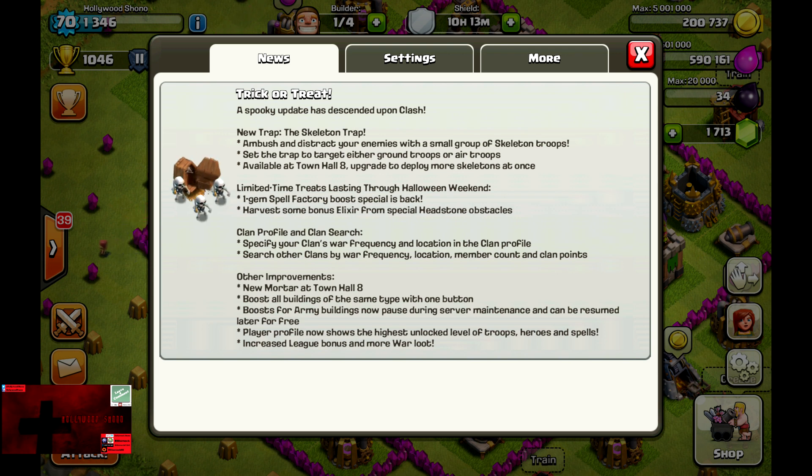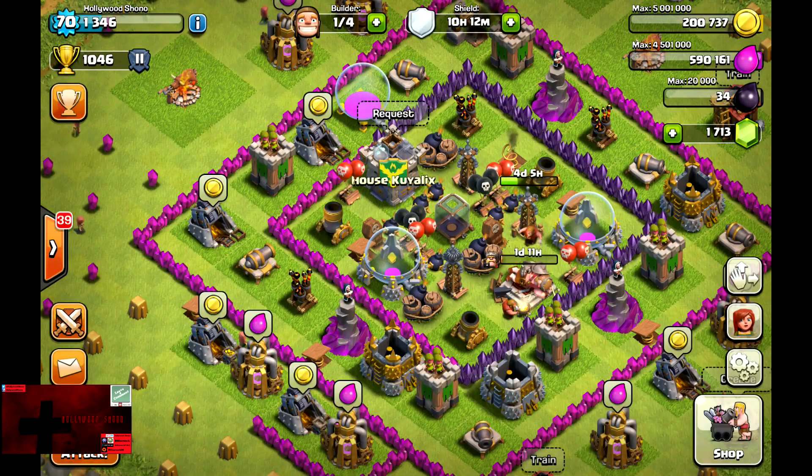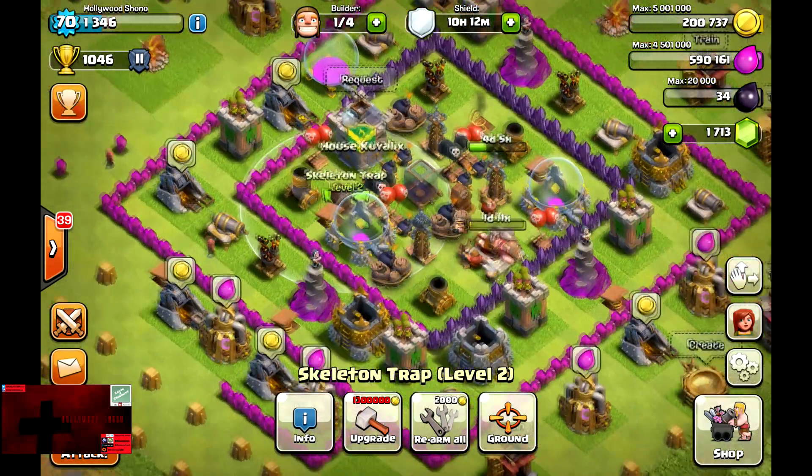There are also clan profile, clan search, and other improvements. Starting at Town Hall 8, you now have a fourth Mortar, and this will be very annoying for trying to barch, as this will make it a lot more difficult. You can boost all buildings of the same type with one button, and if the server goes down for maintenance your boost will pause — so that's a big plus. The player profile now shows the highest unlocked-level troops, heroes, and spells, along with increased league bonus and more war loot.